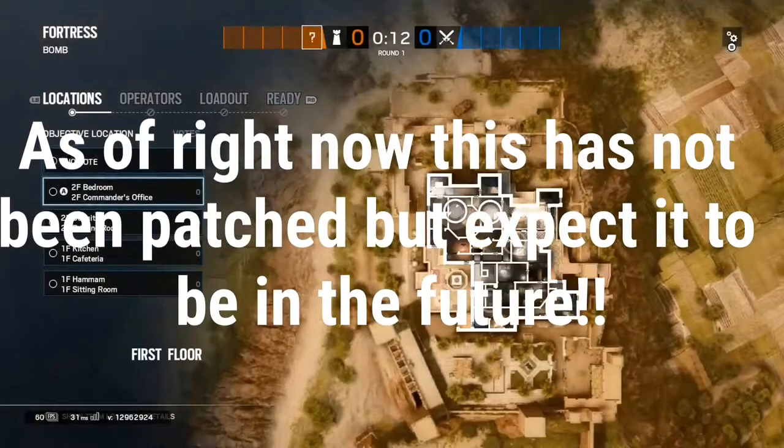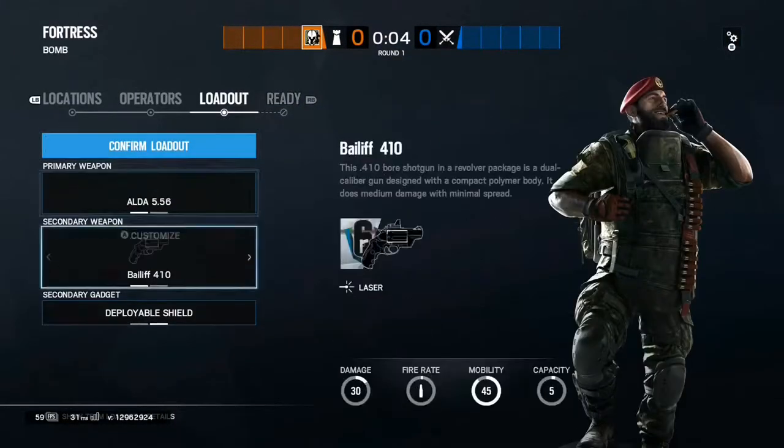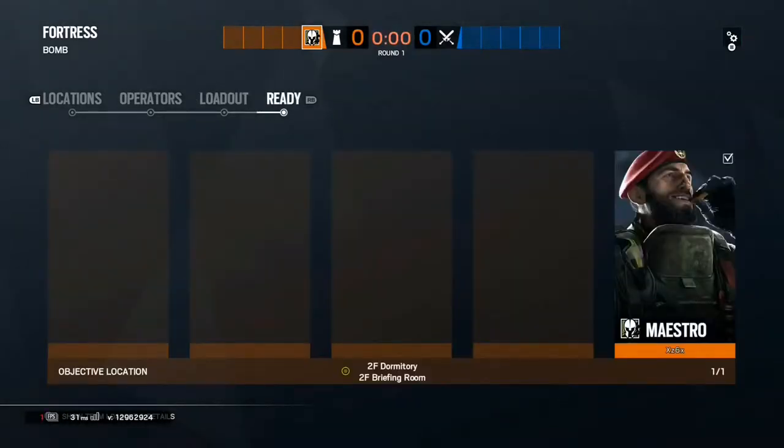Hey guys, welcome. I'm about to show you a cool old spot — a good little maestro cam spot. On Fortress, you need to have a shield and spawn in Dormitory. This just allows you to get up on the bunk beds.